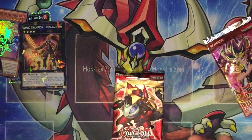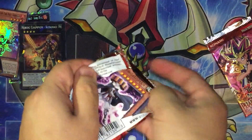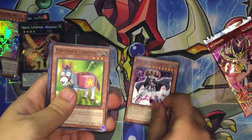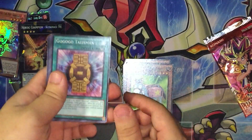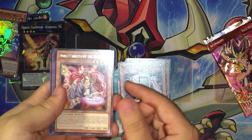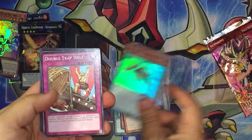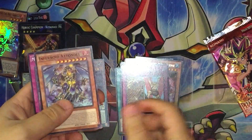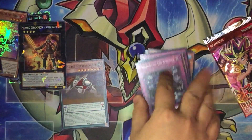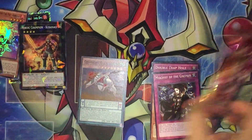Let's see what we get here. A Dododo Swordsman, Performapal Friendonkey, Gogogo Talisman, Electronic Smartfon, Dance Princess of the Nekroz, Cleave, Cephalopod — and it's a super rare: Double Dragon Hole! Also Inferno Reckless Summon and Mischief of the Gnomes, which is a really good card. So we pulled a super — not the best super but it's a super.